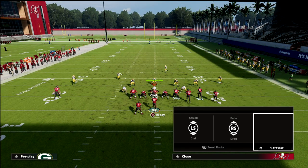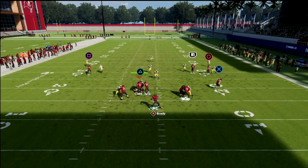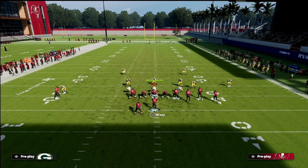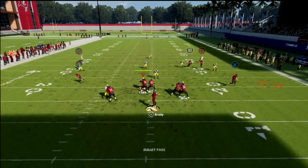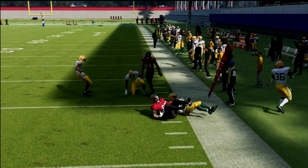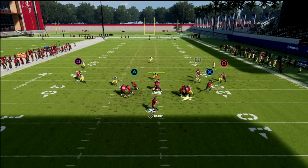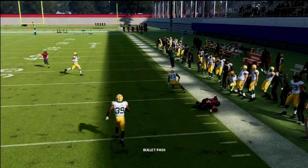The best coverage to defend this is Cover 3. Notice you can just throw this flat right to the tight end and get an easy 5 to 10 yards every single time. What's really good about this flat route to the tight end is he shoots outside — it's an outside pass lead. You want to RAC catch that, truck, and get upfield.